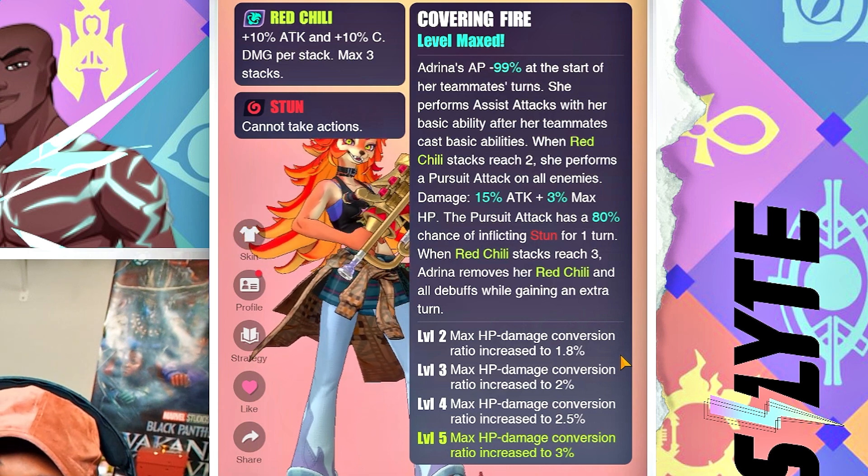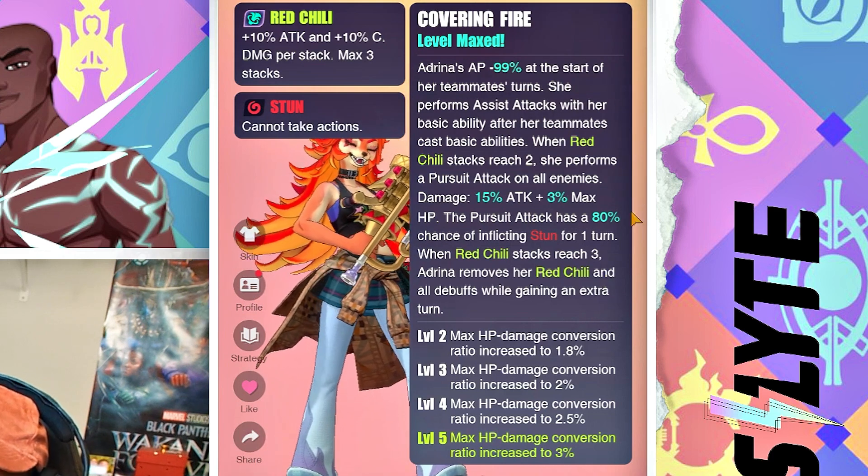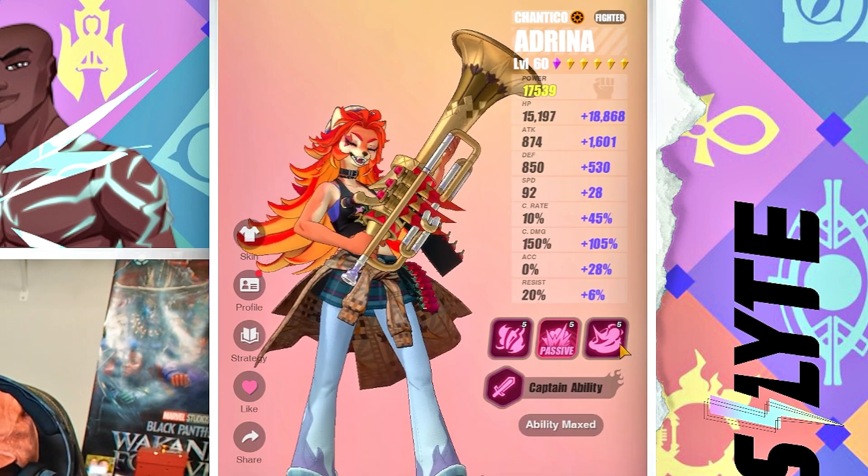When Red Chili stacks reach three, Adrena removes Red Chili and all debuffs while gaining an extra turn. I think she's going to be a monster when it comes to control, because if you can get her properly going she pops off with her abilities. It's really nice if you can get her to work, and we'll talk about that more when I show you guys how she works.